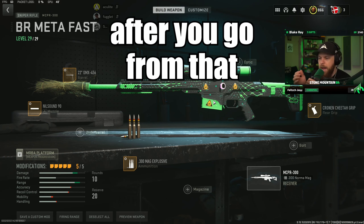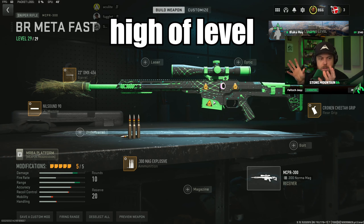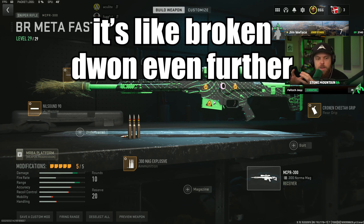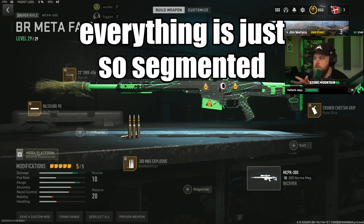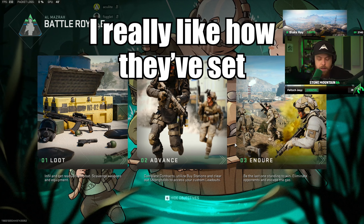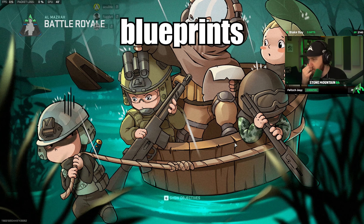I like the idea of what they went for with it, where there's a central menu at the beginning where you could play multiplayer, DMZ, battle royale, ranked — whatever. Ranked could even be inside of battle royale. But after you go from that high level and you're in the mode you want to play, just give us the options there. It's broken down even further; everything's just so segmented. Why not just leave it all in one spot so you don't need to scroll through menus trying to figure out what you're trying to do? It just doesn't seem to make sense.